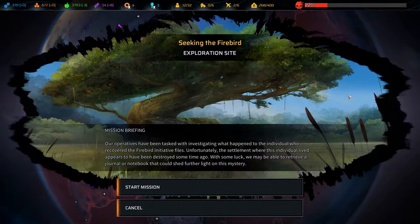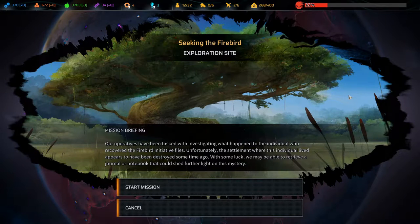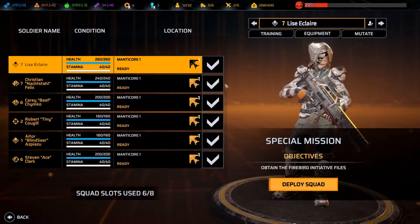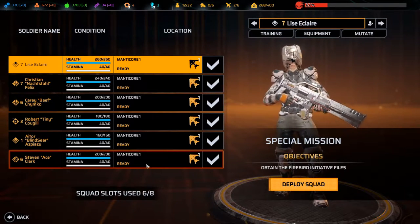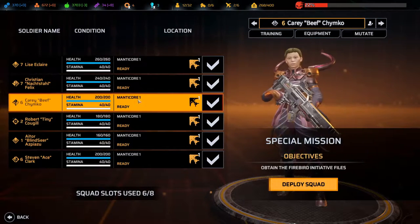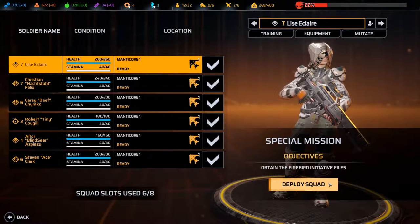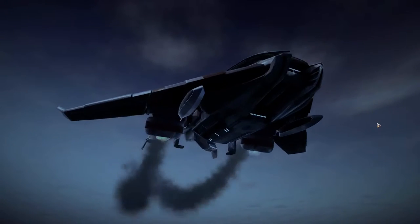Mission briefing: Our operatives have been tasked with investigating what happened to the individual who recovered the Firebird Initiative files. Unfortunately the settlement where this individual lived appears to have been destroyed some time ago. With some luck we may be able to retrieve a journal or notebook that could shed further light on this mystery. Let's start the mission — everyone is ready, everyone is geared up.